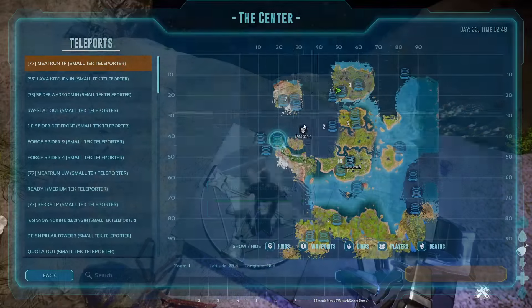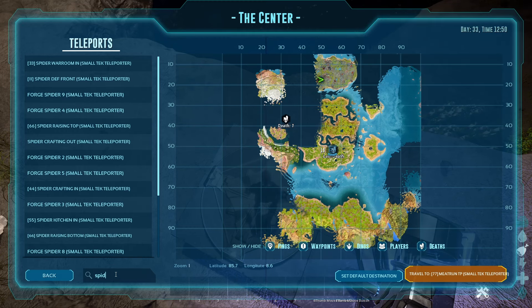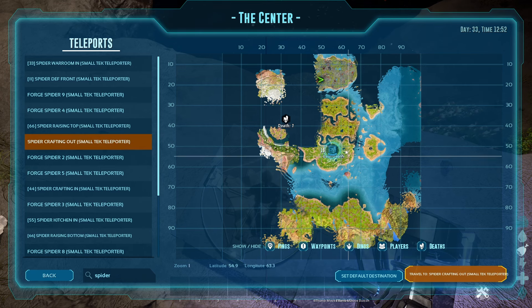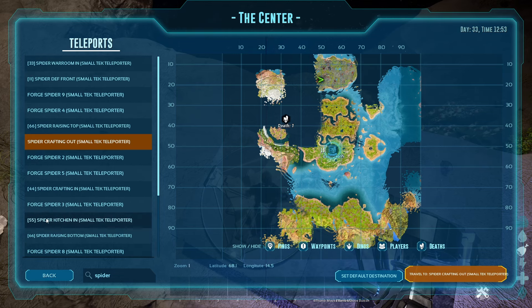So this is really easy. Now quickly, just to explain: if someone says go to spider crafting, even if I press in 'spider,' there are a lot of TPs in spider — I have 19 TPs here, and normally you'd have even more in your tribe. Let's quickly go to the spider kitchen.